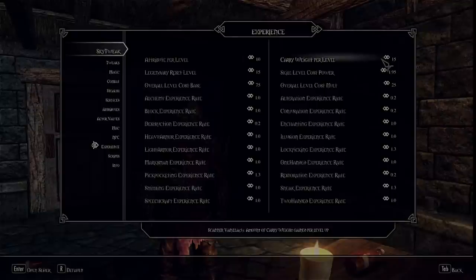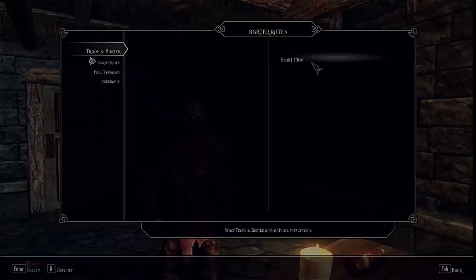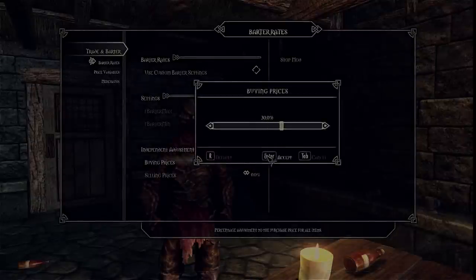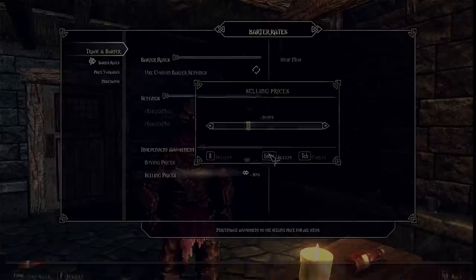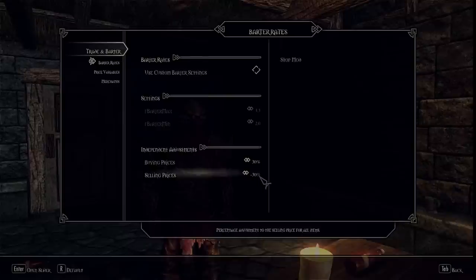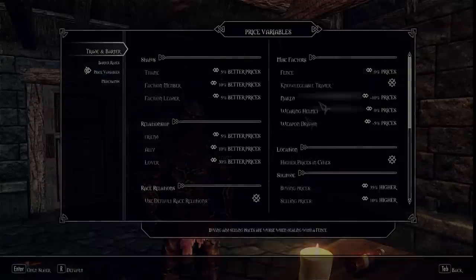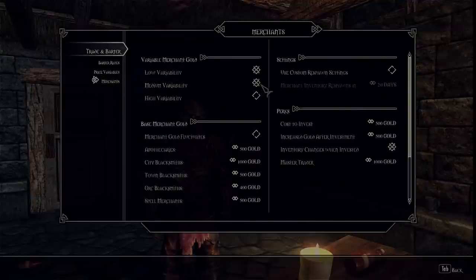Next, you're going to want to increase carry weight per level to 15 from 5. The reason is because you're a thief — you're going to be carrying a lot of items. It's assumed that your armor is filled with pockets and places to hide things. The idea is you don't have to be as picky about what you pick up to steal. Once these tweaks are done, go to the Trade and Barter mod configuration menu. Go ahead and click on Barter Rates and start the mod. Once the mod is activated, go to Buying Prices and set it up by 30% — this will make all items you wish to buy 30% more expensive. Take the Selling Prices and reduce them by 30%, so when you sell items they are 30% less valuable, and when you're buying items they cost 30% more. This is to compensate for the fact that you can carry more and you're basically going to become a god of stealing things. Go to Price Variables — you're going to see a 20% penalty in your fence rate, so go ahead and bring that up to zero. Now stolen goods are worth just as much as regular goods. On Merchant, set it to medium variability so that merchants can have variable gold. Now save your game.